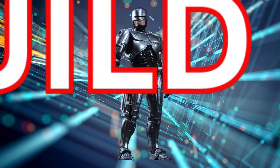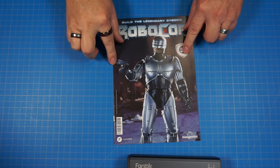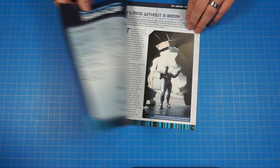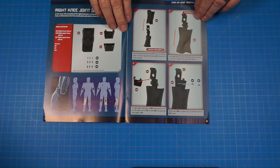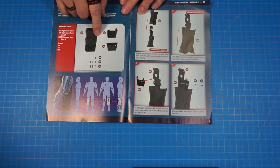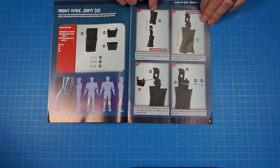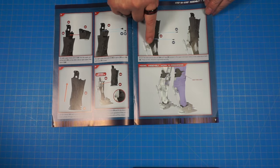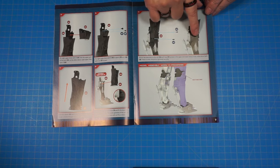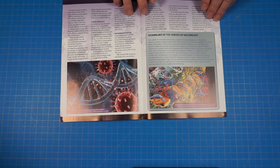Let's go ahead and move on to stage 32. Here's issue 32 — let's flip through that real quick. We got the rubber part of the knee we're going to be putting on, along with these pieces and some screws. We are still working on that right knee joint. Here is the assembly, and when we get done we're going to have this piece here — it looks like we're actually going to be putting it on to that lower leg we've been working on. Let's go ahead and get started.